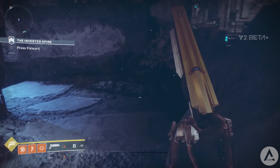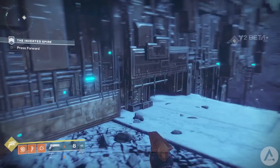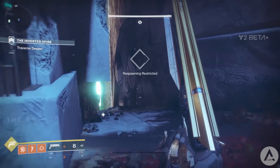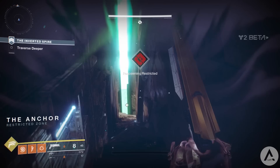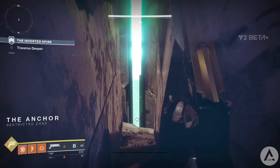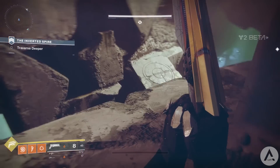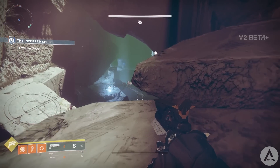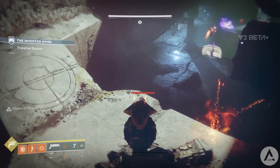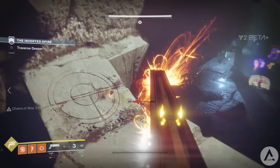Very cool to see some rare engram drops from the Inverted Spire strike. From what we've seen so far, this little bug appears to only be working on Xbox One — so sorry PS4 users. But if it does happen to you on either console and you find any blue engram drops or any kind of drop while doing the Inverted Spire, let me know on Twitter — it's linked in the description below. I would love to see more previously unseen drops before the beta ends, and you can also tweet me about any other cool stuff from the Destiny 2 beta.